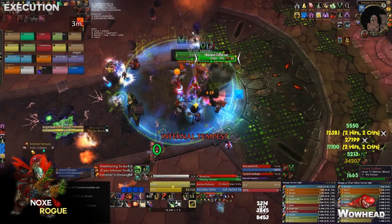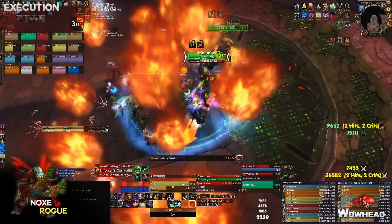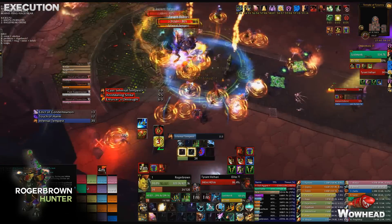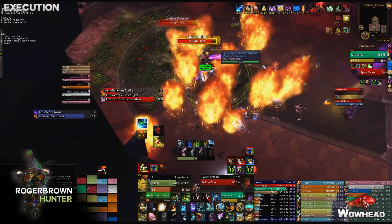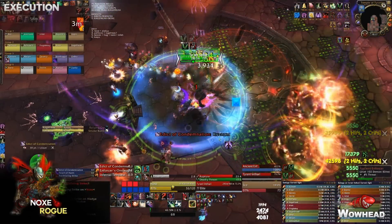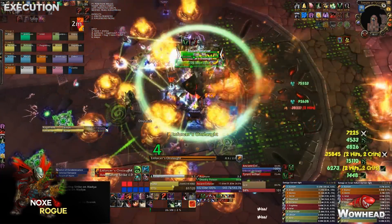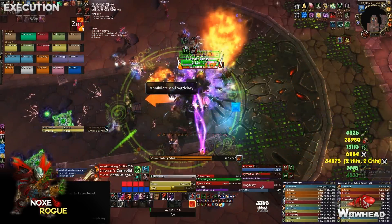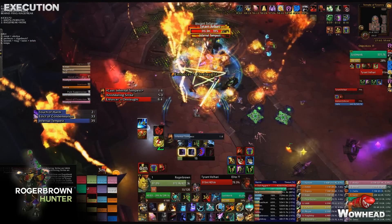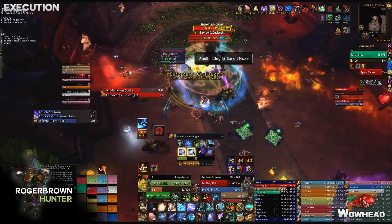The second ability is Infernal Tempest — the big moment of this phase. The boss channels it in four ticks, and every tick every player gets a small explosion around them, spawning a Searing Blaze underneath. You cannot stack the whole raid because of the AOE. What you do is wait for the first two ticks, sidestep to the side after the second tick, wait for the third and fourth tick, then sidestep back. The first two Searing Blazes will have exploded by then, creating a safe zone.